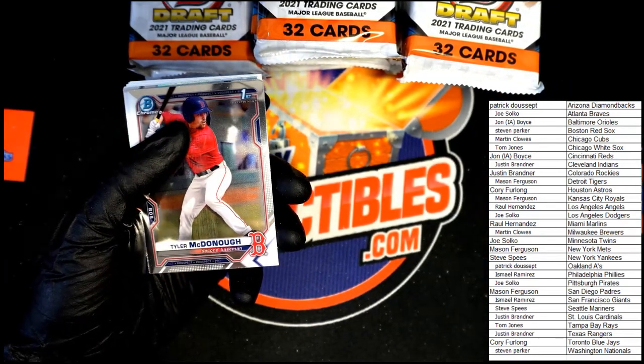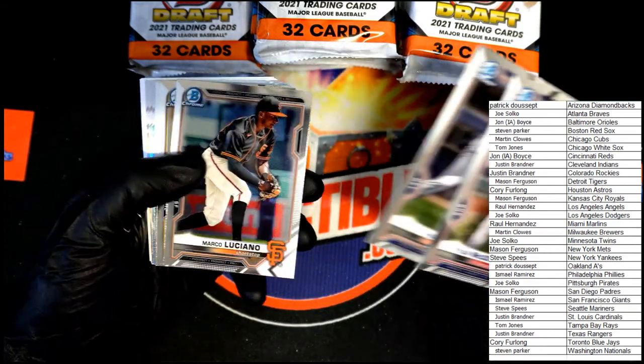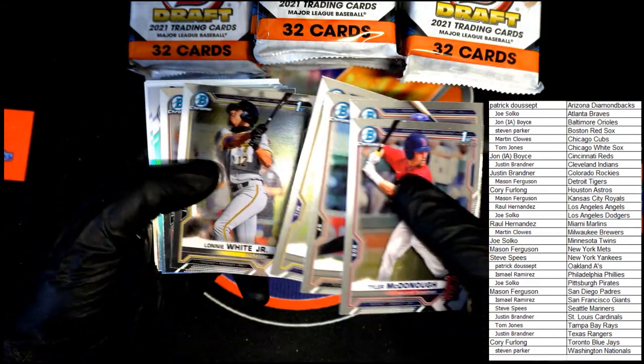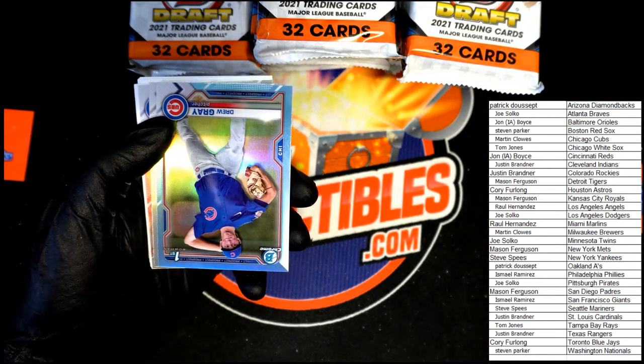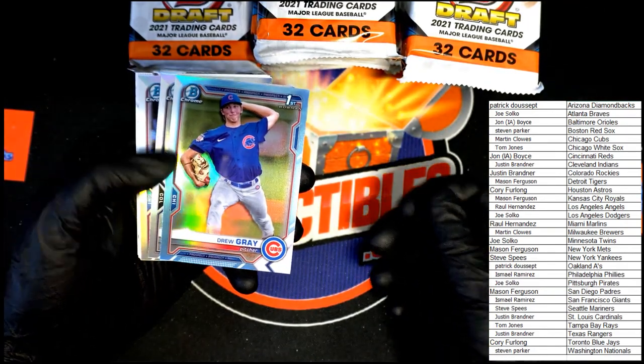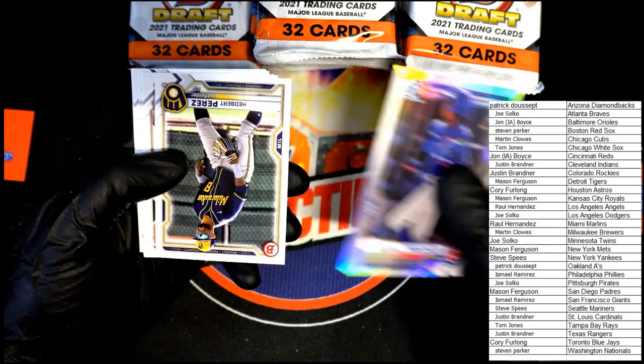Tyler McDonough first Bowman, Riley Green, Luciano, Smith, White, Rushman. Here we go — we're at the refractors: Drew Gray, McCade Brown, Preciado.